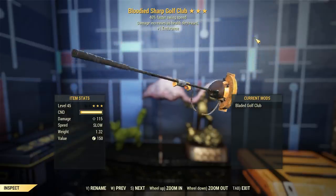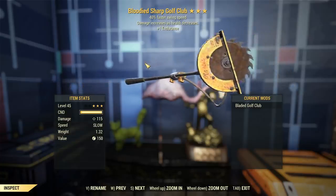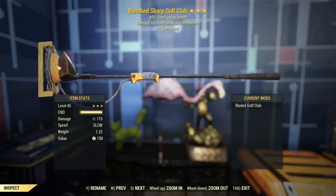G'day, this is Captain Ubin. This is a bloody golf club with 40% faster swing speed and plus one endurance — major and minor legendary effects respectively.